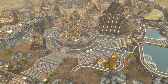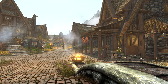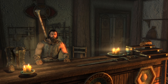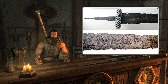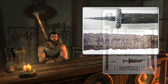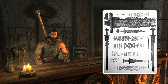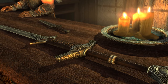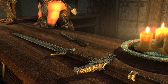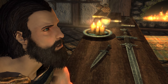Next we'll be heading to Whiterun. As soon as you walk in through the front gates over on the right, there is Warmaiden's, a blacksmithing shop run by Adrianne Avenicci and her husband Ulfberth War-Bear. Not many people know this, but Ulfberth War-Bear takes his name from the Ulfberht swords — a high-quality brand of swords made in Scandinavia during the Viking Age. Swords dating between the 9th and 11th century were found stamped with this name, likely the name of the smith or family of smiths that made them. So in fitting fashion, the smith of Whiterun has taken his name from the famous ancient Viking blacksmith Ulfberht. If easter eggs like this tickle your fancy, check out my full Skyrim easter egg video.